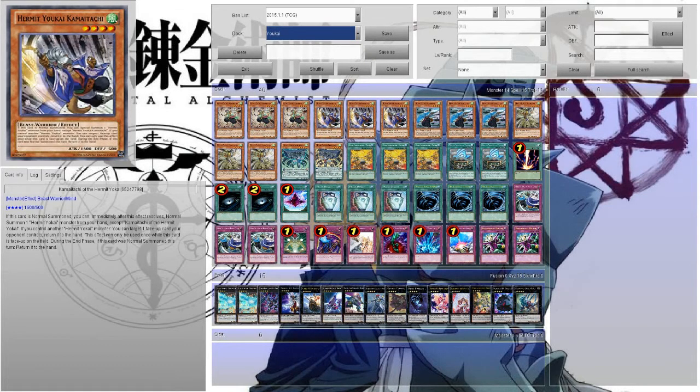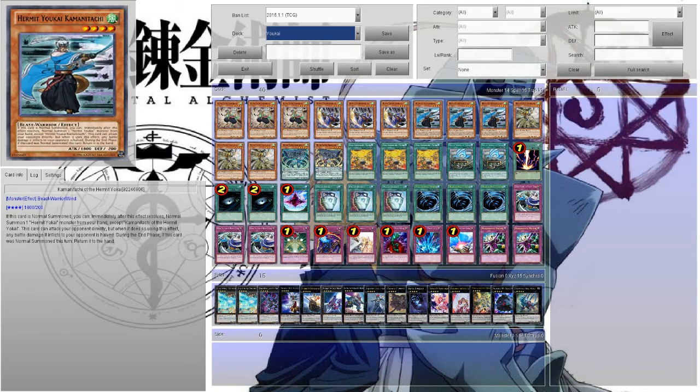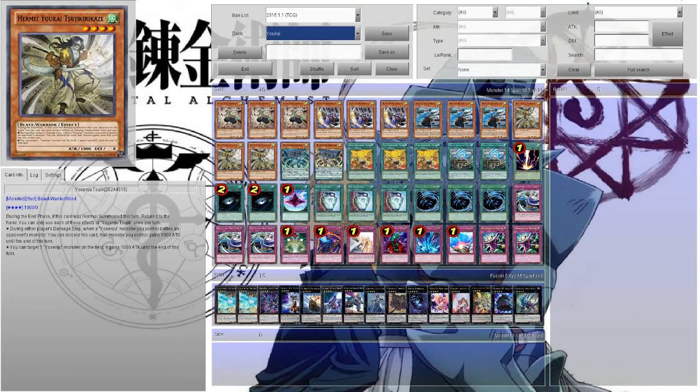You can summon one, use its effect, summon another, use its effect — they bounce off each other. This guy right here is the only one without the added normal summon effect, but he's already amazing. He's a two-way Honest — during either player's damage step, when a Yosinju monster you control battles an opponent's monster, you can send this card from your hand to the graveyard and that monster gains 1000 ATK until end of turn. He's pretty much like Honest, except 400 less attack, which is still really awesome.